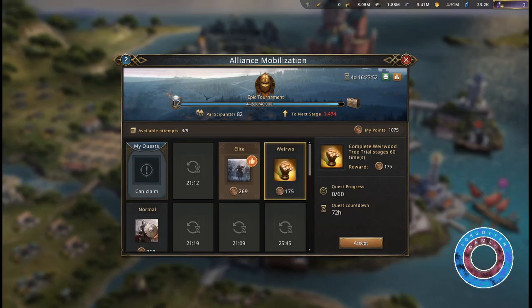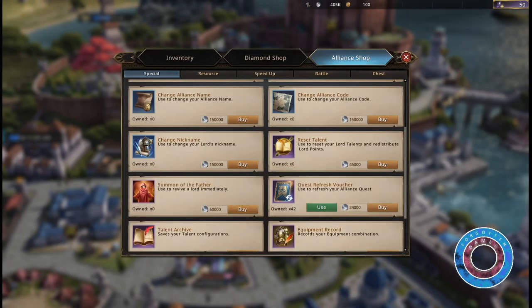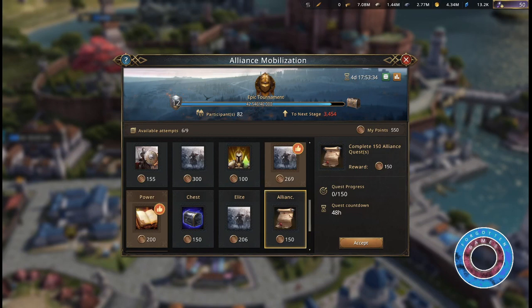Some other very good quests require some extra items but have a lot of points. They are: complete Weirwood treat trial stages, spend alliance coins — which you could spend on quest refresh vouchers. They vary a lot, but 500,000 coins are easy to obtain very fast in a high alliance, and complete alliance quests.